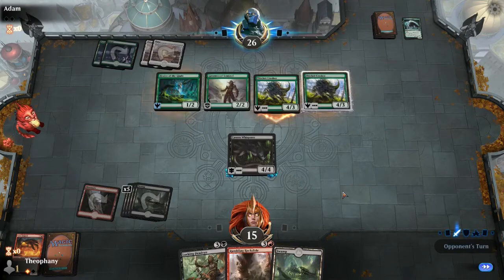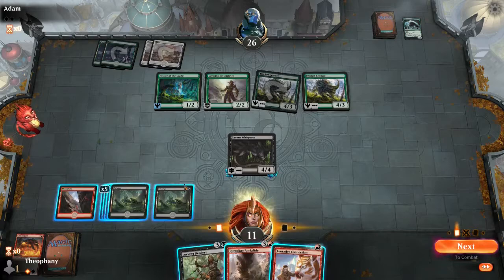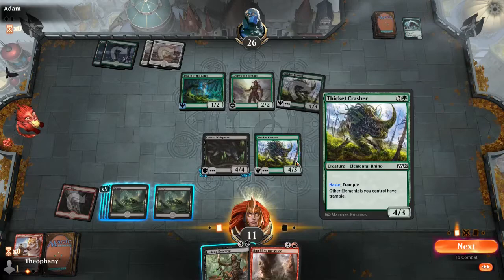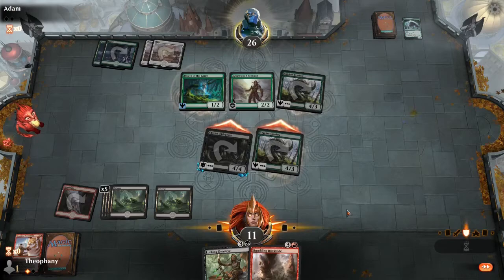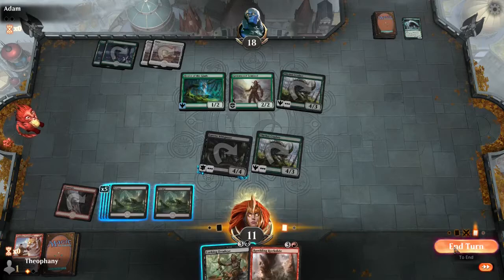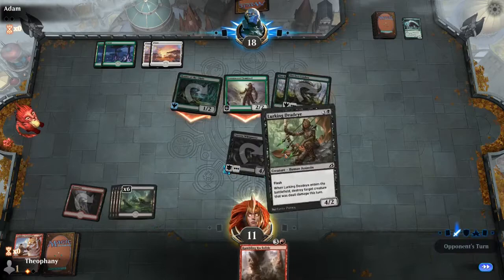I'm not gonna block yet; I'm just gonna take it — it hurts. That's a sorcery. I'm gonna play this on this guy. Attack. So we're gonna take eight here — I keep forgetting where he's at for life total. Holy crap. That's definitely gonna be the play now, and then a Rumbling Rockslide the next one. This might actually go to him this game.